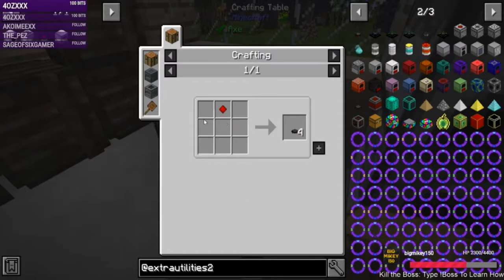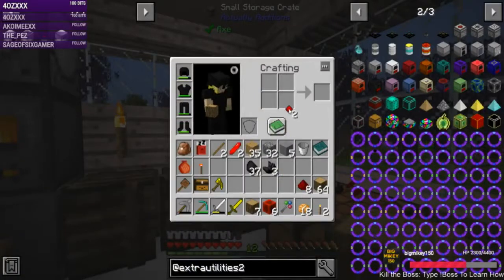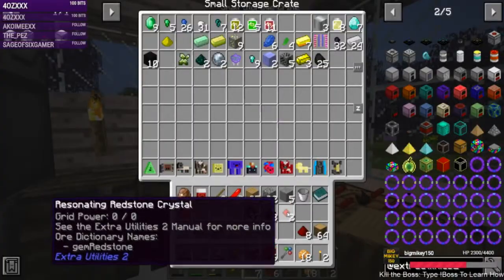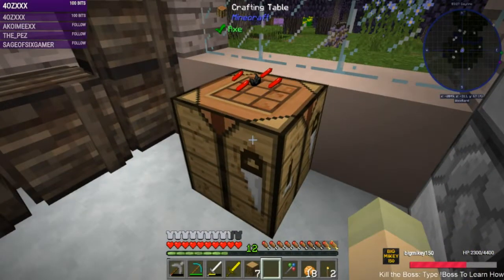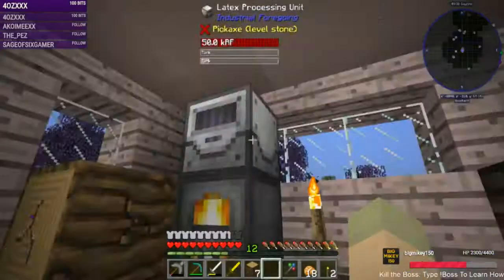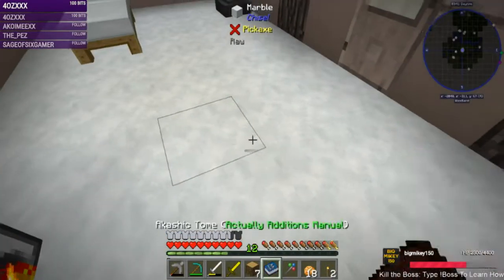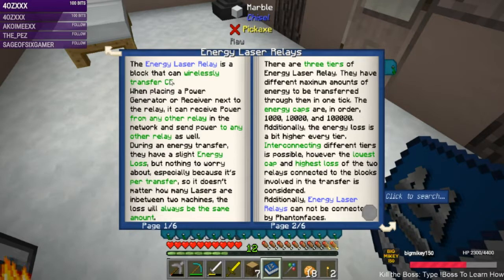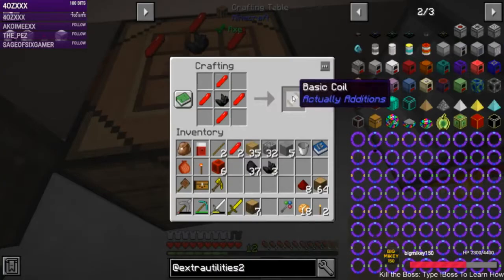That can't be the recipe — oh gee, that IS the recipe. I'm still tempted to just use lasers because they transmit more energy — 1000 RF for the low-tier ones versus 80 RF for the wireless transfer from Extra Utilities 2. So we might just continue where we were headed with the lasers.